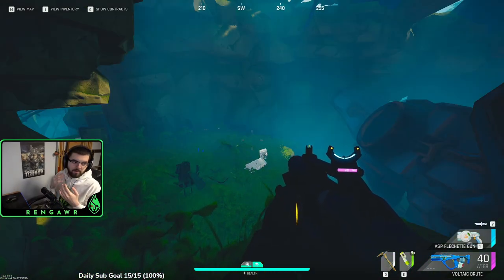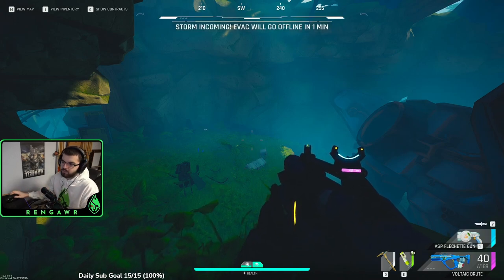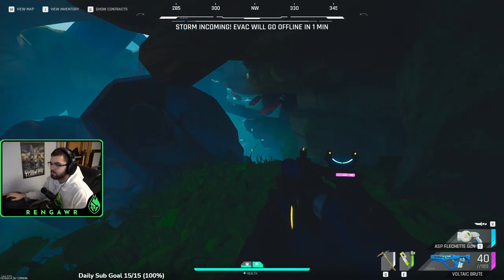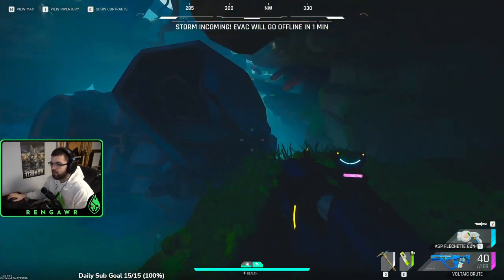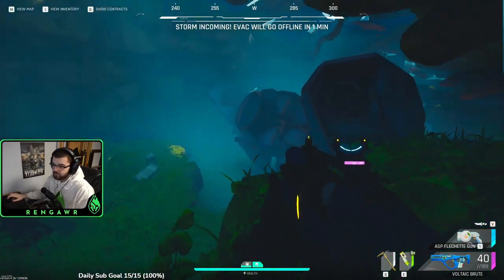The storm is an event that happens several times throughout a game world, but how do we know when it's going to happen? As you can see at the top, the game gives us an indicator — it gives us a 5-minute warning and a 1-minute warning when the storm is coming.